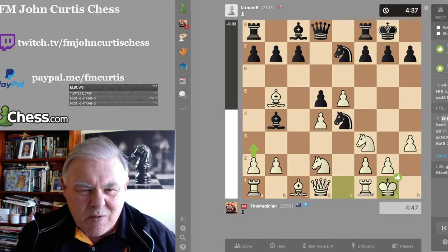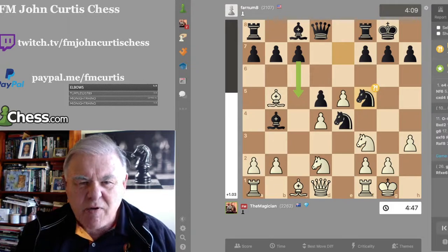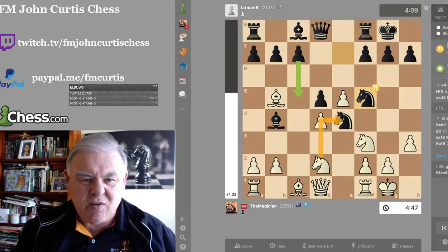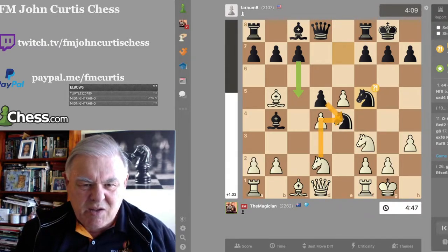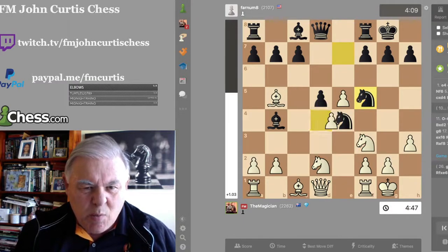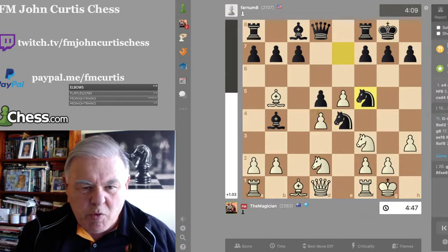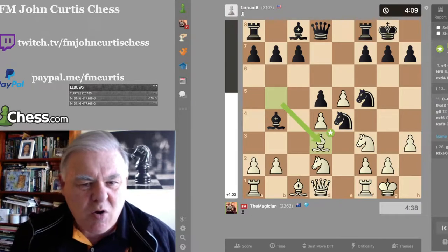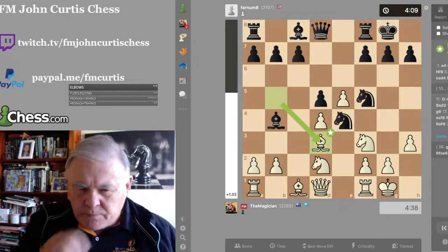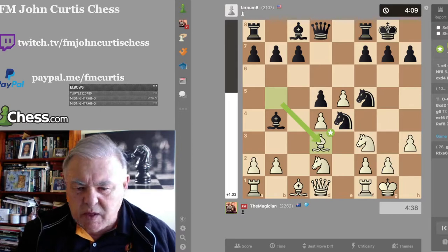I castled, and now he plays Knight to f5. He's thinking that if I take the Knight, the Pawn would recapture, and then he could attack my Knight on f3 and play Knight takes Pawn. However, what I play is a simple move — Bishop d3. I put my Bishop back on a good square, just threatening to win a Pawn. The simple threat is Knight takes Knight, Pawn takes, and Bishop takes Pawn with a winning game.